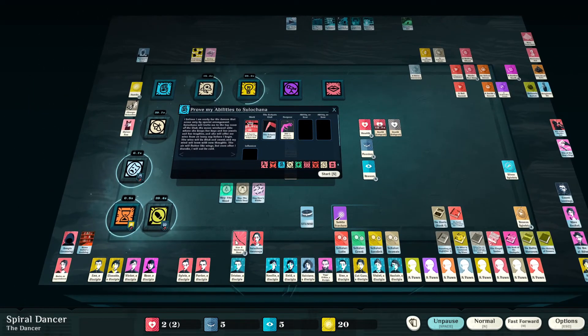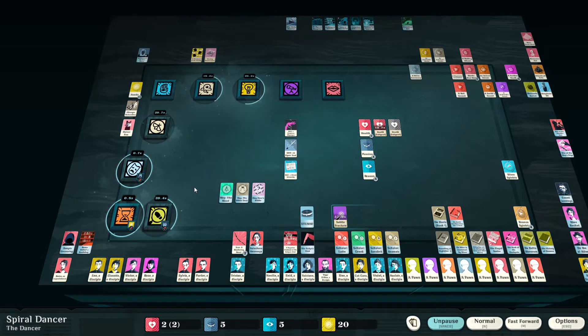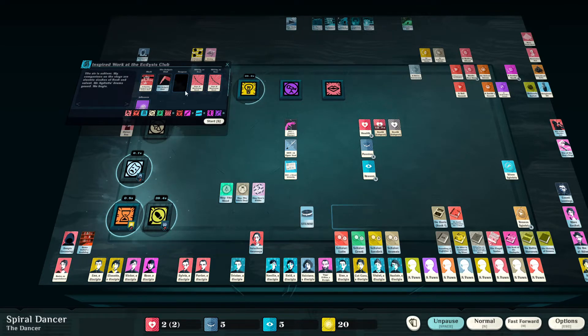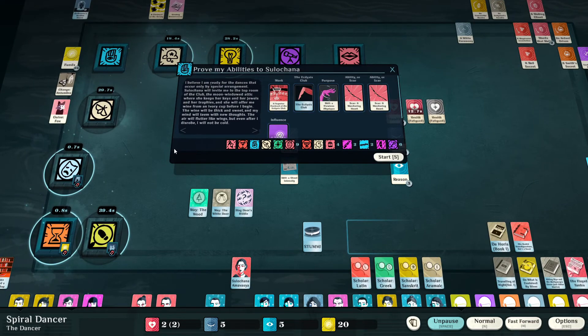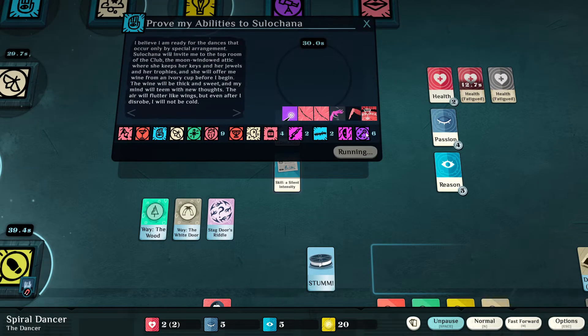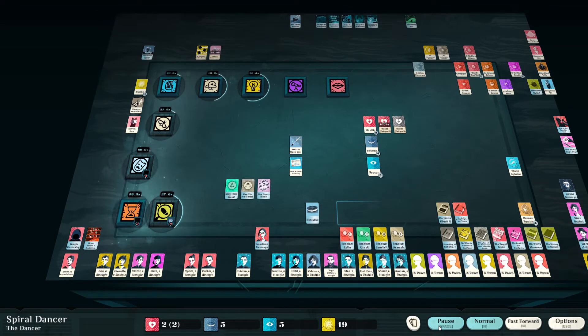'She will offer me wine from an ivory cup before I begin. The wine will be thick and sweet, my mind will teem with new thoughts. The air will flutter like wings, but even after I disrobe I will not be cold.' She's drinking the Kool-Aid! Now the influences — I should be using a heart-based one like a vitality but I don't have one. I'm using Gate energies to transform ourselves and draw in the esoteric powers from beyond — and getting really drunk at the same time.